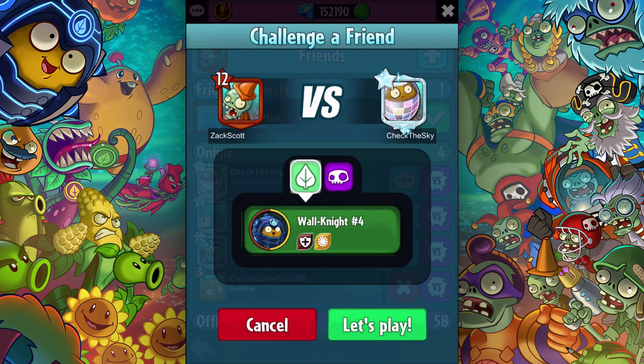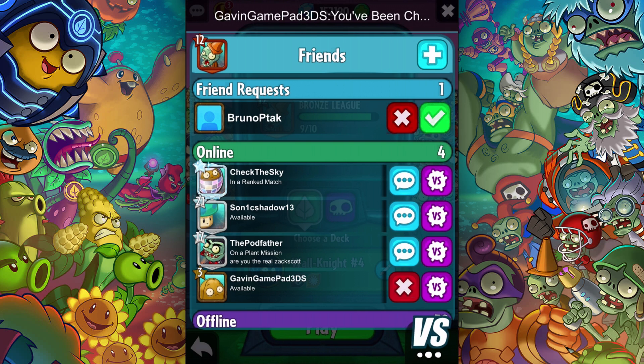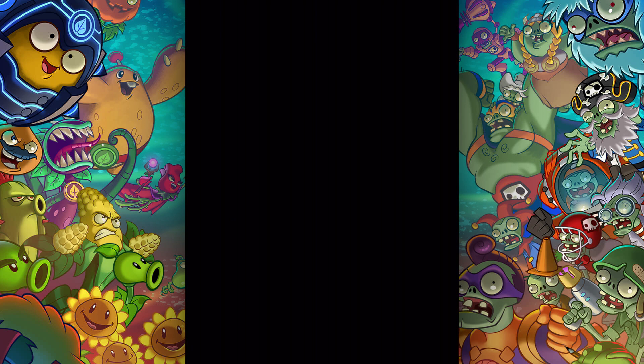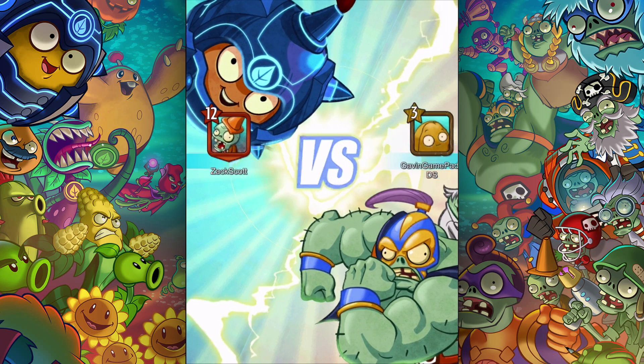I don't know if I want to do him — he's in a ranked match anyway. Okay, someone else has challenged me. This seems good — let's do it. It's on, and I could use this walnut deck that I've been testing out. It seems to be working okay in ranked mode. Let's see how Gavin does here.